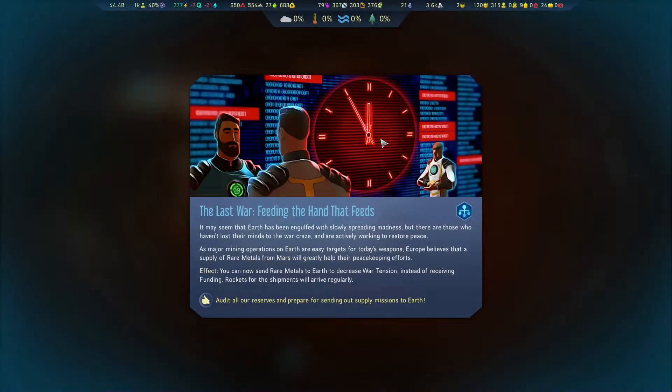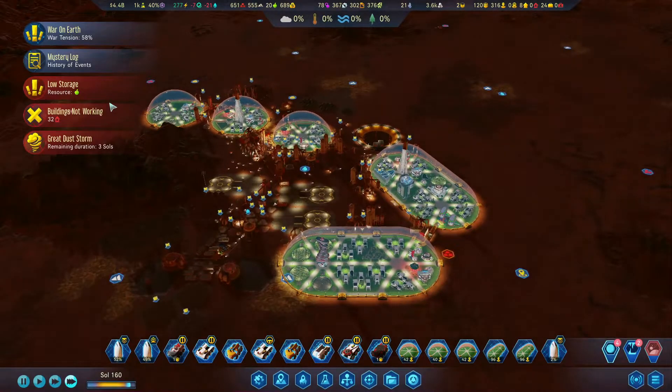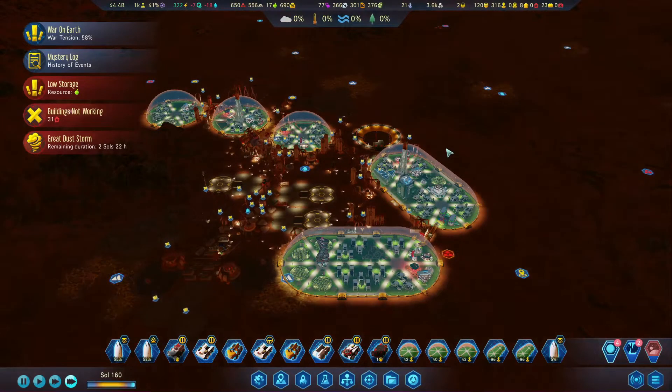An event: it may seem that Earth has been engulfed with spreading madness, but there are those who haven't lost their minds to this war craze and are actively working to restore peace. So now we can send rare metals to Earth to reduce war tension — we have tons, that's excellent. Instead of getting fined, the war tension goes down. We will start doing that. In fact, I already have one going to Earth, and we have enough rare metals that Earth will never go without.